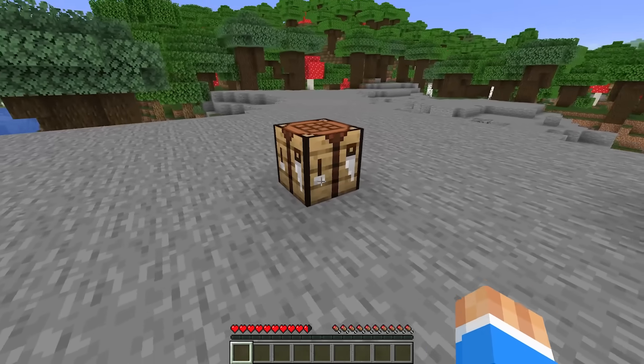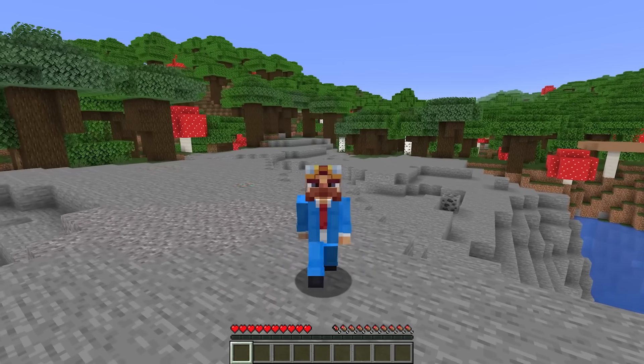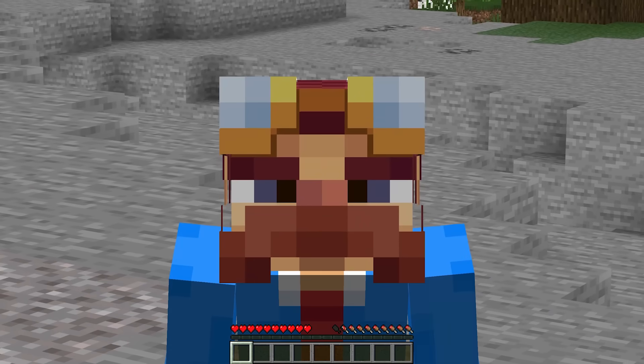We've got a hammer, a saw, another hammer, another saw, and then a pair of scissors, and another pair of scissors. The question is, how do we get our greedy little paws on these forbidden items?